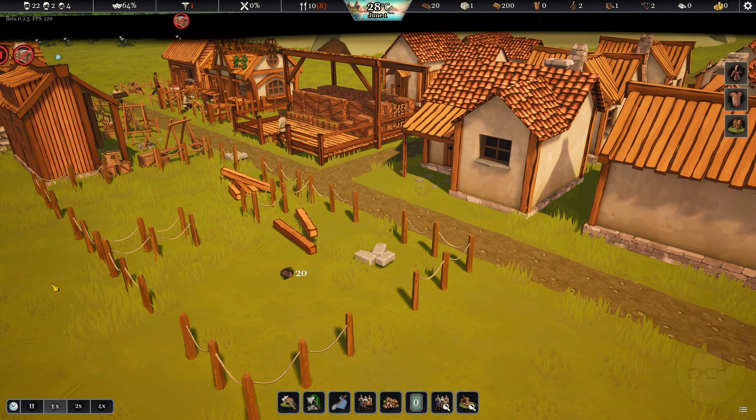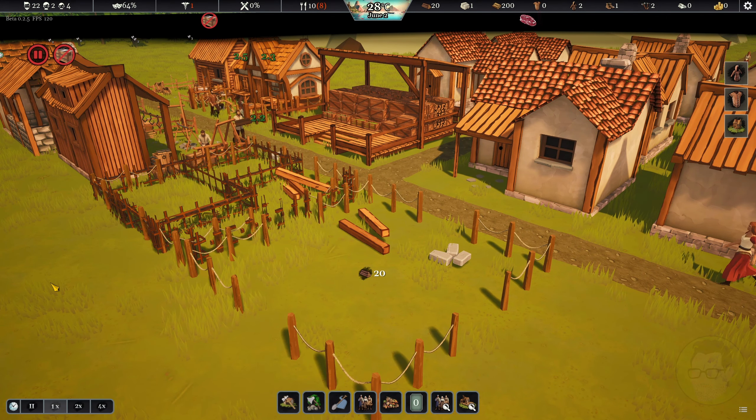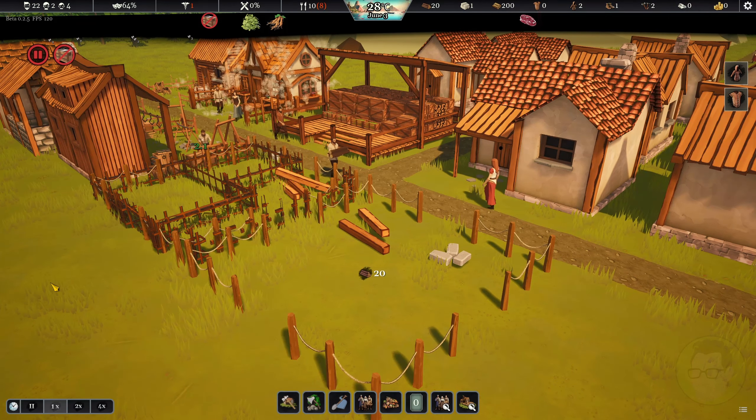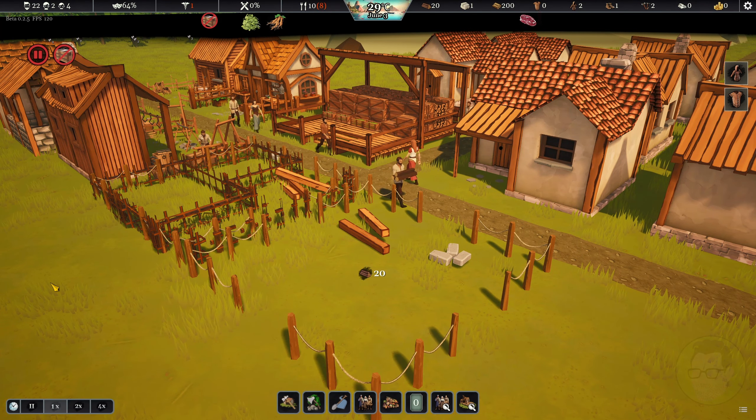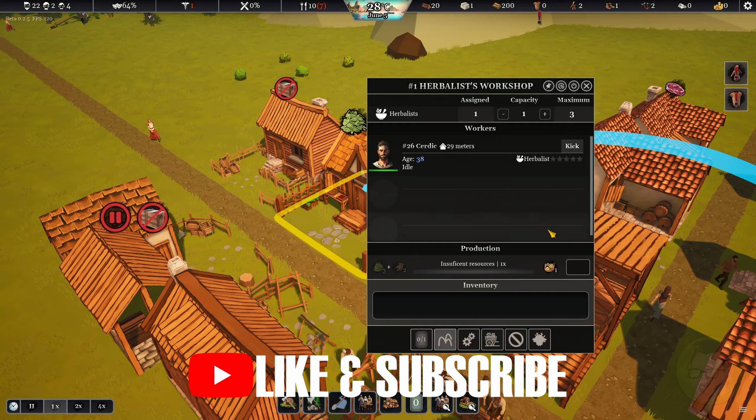G'day everybody and welcome back to another episode of Settlements Rising. You can see in the background the Herbalist Hut is going up, which is really good. We now have our Weavers Workshop and our Cobblers Workshop starting to happen as well.